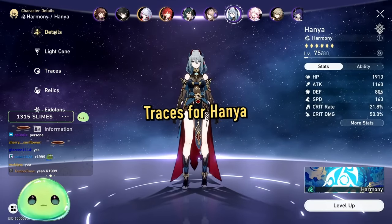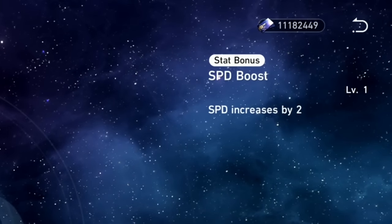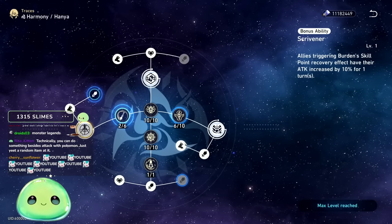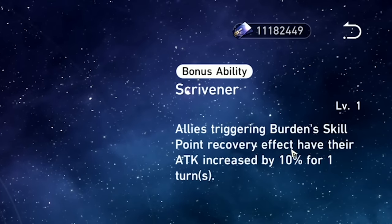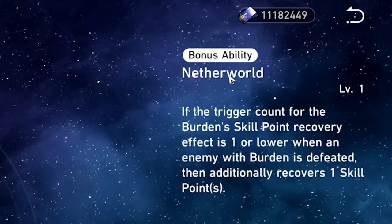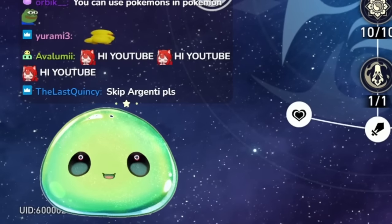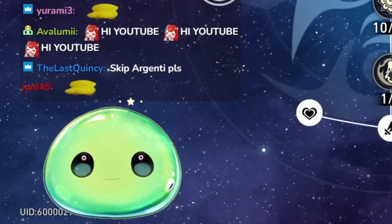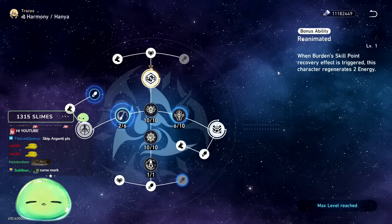Hanya's speed starts at 110 — pretty high — and you get 9 extra speed from stat bonuses. You'll want to unlock all three bonus abilities to get those bonus speed stats. Briefly: allies triggering the burden skill point recovery effect have their attack increased by 10% for one turn. The Netherworld bonus ability means if the curse mark trigger count is one or lower when an enemy is defeated, you recover additional skill points. And Reanimated means when the burden recovery effect is triggered, the character gains 2 energy.